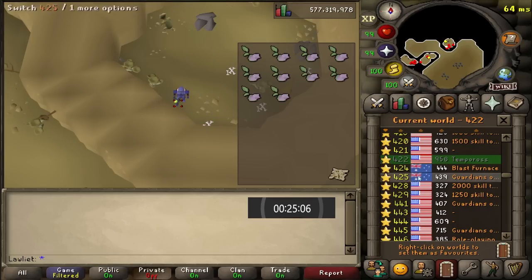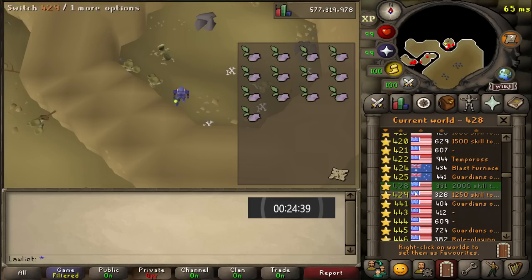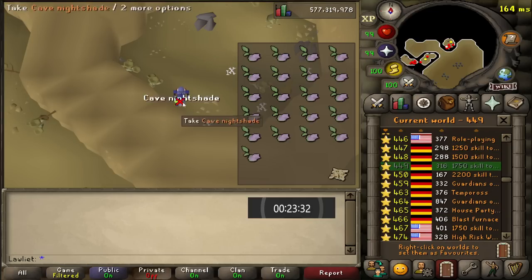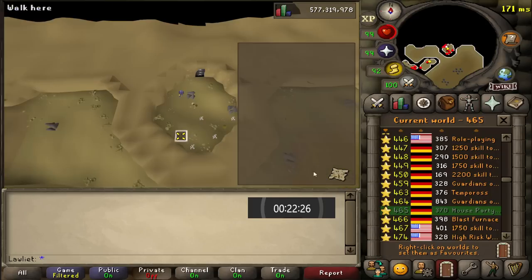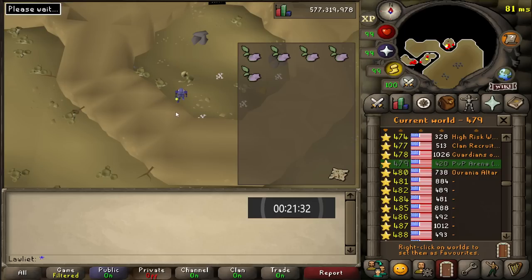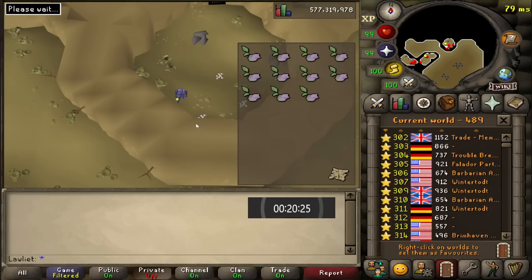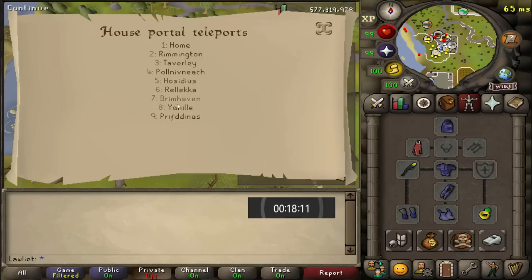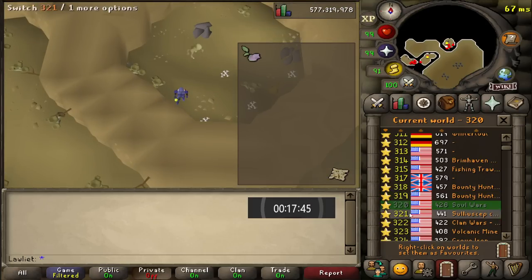It's not as simple as just collecting the cave nightshade — you do need a level 82 Herblore requirement, as well as completion of the Watchtower quest, so keep that in mind. If you don't have that Herblore requirement, then you can't actually make money from this. Also, this isn't the only way to get cave nightshade — you can also use the Farming skill to farm your own nightshade, and you actually get it in a stackable variant. I don't really have any experience with this because I don't believe I've ever farmed nightshade, maybe once for a diary or something, but never really had the need.